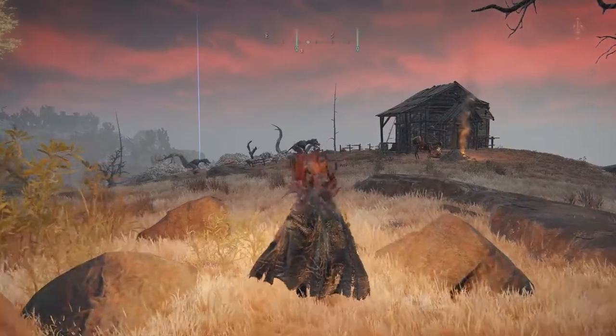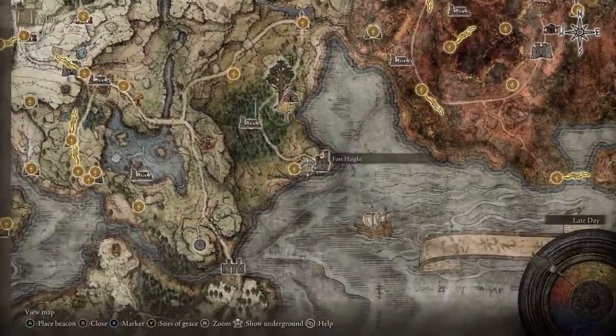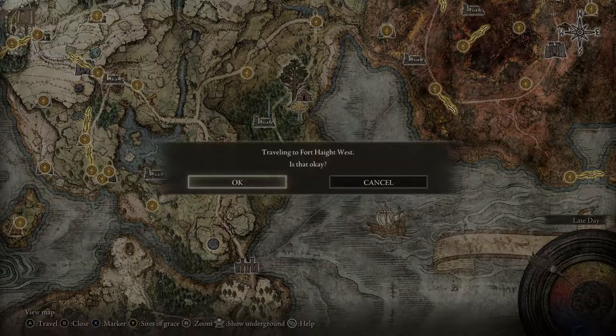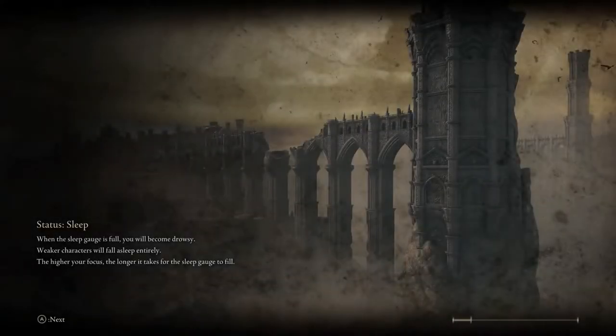So the proper way to get there is, first off, you need to teleport right here. Go to Fort Height and make sure you have one Stone Sword Key.